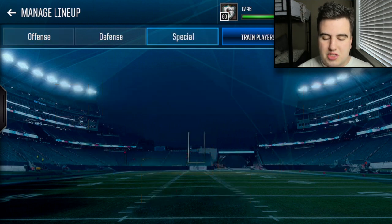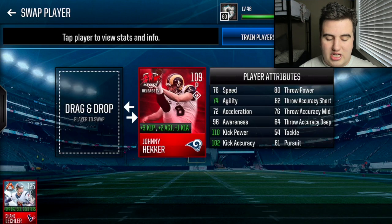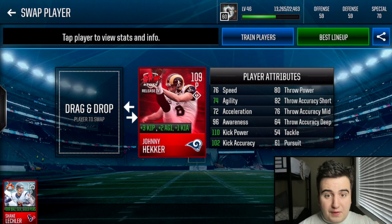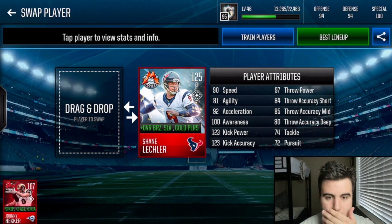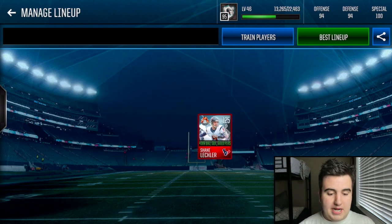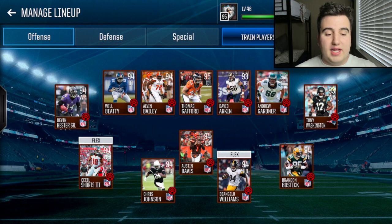In special teams we have Johnny Hecker team of the year punter slotted in. There he is — 125 fully trained Shane Leckler, ultimate metal master. Currently 60 overall, 59 offense, 59 defense, 70 special teams. Here we go — three, two, one — boom! Oh my gosh, 95 overall! A bronze team at 95 overall — 94 offense, 94 defense, 100 special teams. Shane Leckler took all these trash bronzes and boosted them to god tier!